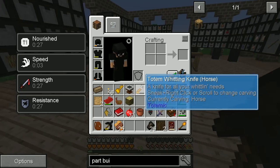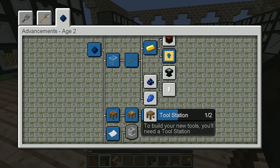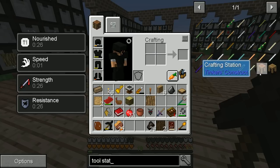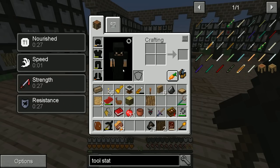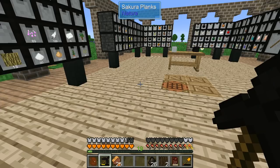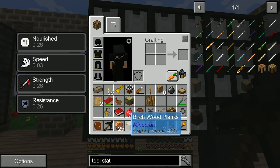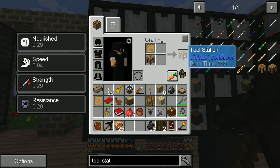Tool station. That's just a crafting table and a pattern — nice and easy. Make that a crafting station and then put a pattern on top of it. There we go, tool station! And if we toss this down, now what do we have?